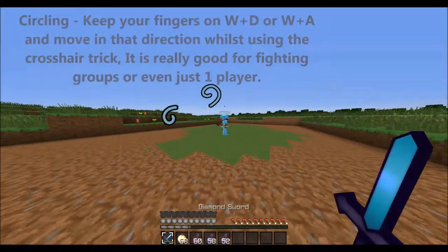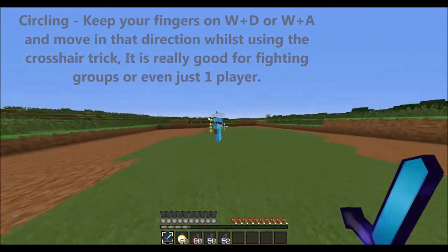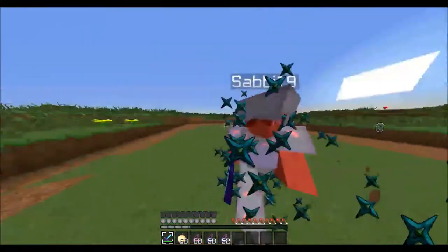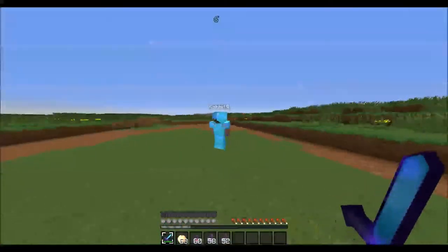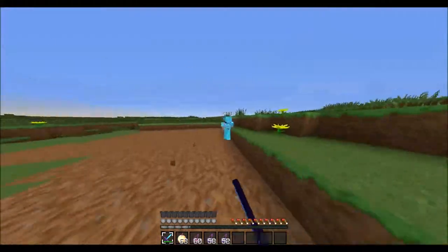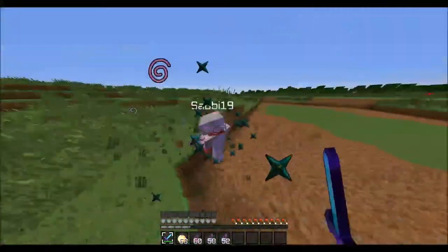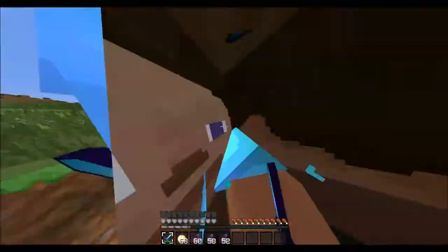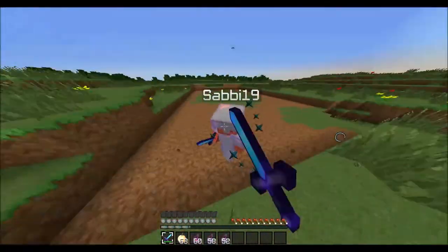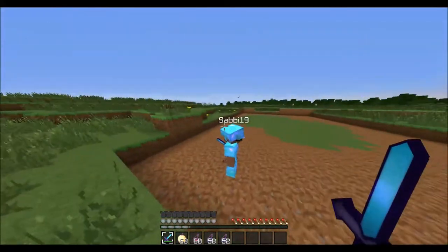Another tip, once you have the crosshair trick in mind, is circling. You've probably heard of this before. Instead of moving like this, you're much better off doing this — just going around in circles and switching up direction every so often. When they're next to a wall I'd recommend moving around more, but going in circles is really effective. It gets a good strafe going and combined with the crosshair trick it's pretty overpowered.